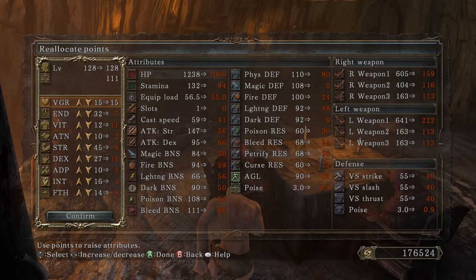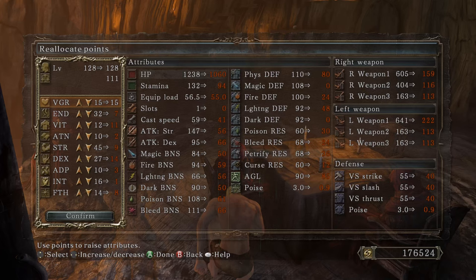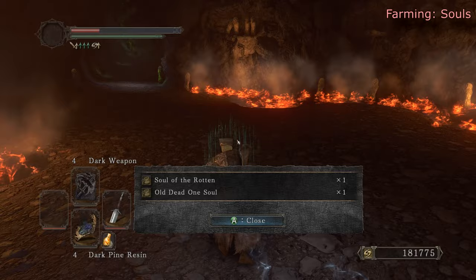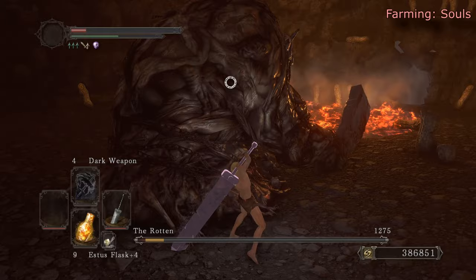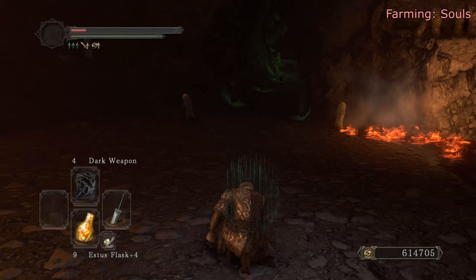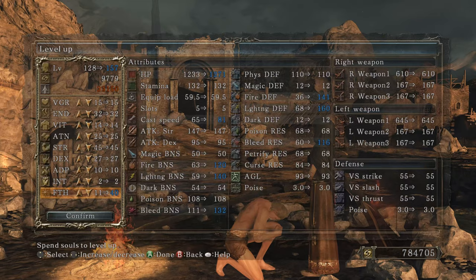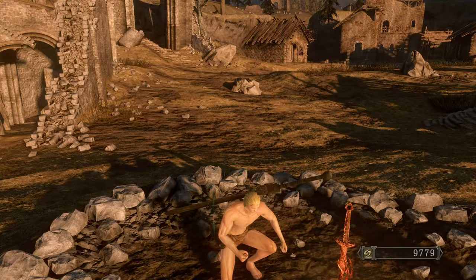I'll buy about five of those. I'm going to respec — I'm gonna get five attunement slots because I'm also getting Sacred Oath. We need to farm a bit because I need 36 faith. Keep doing it again and again until we're so rich we could buy Amazon. We'll power up — we need more. Let's pop these souls and dump into faith — get 40 faith.